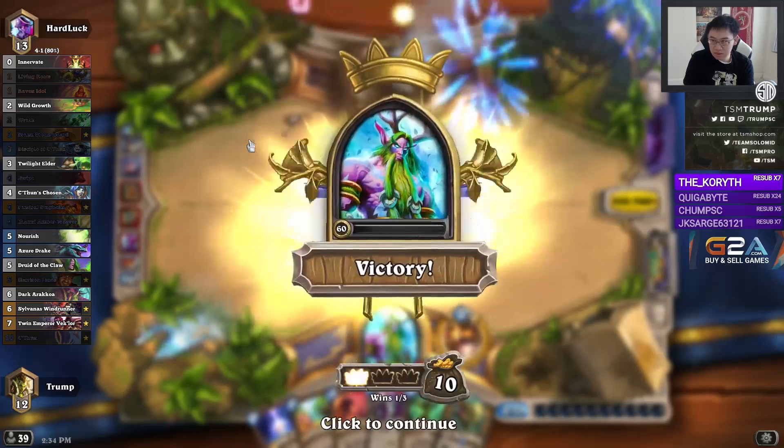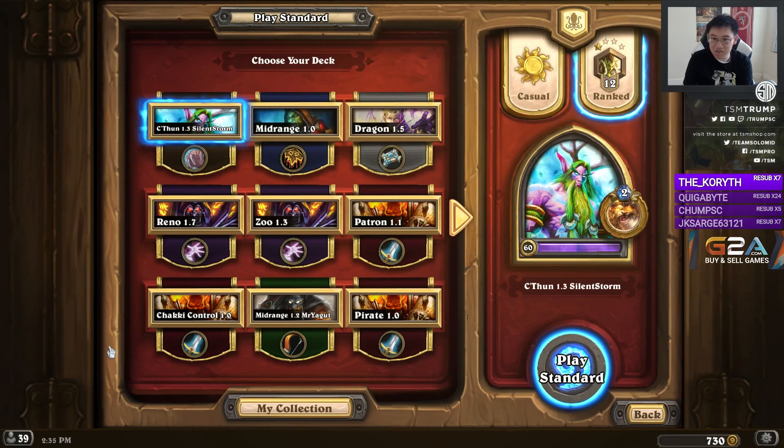So those are the basics of C'Thun Druid. Play on curve, know when to play the fast cards over the slow cards, and profit. It's a really good deck for learning the basics, as well as being a top-tier competitive deck. Weaknesses to Zoo, but generally good against most decks.